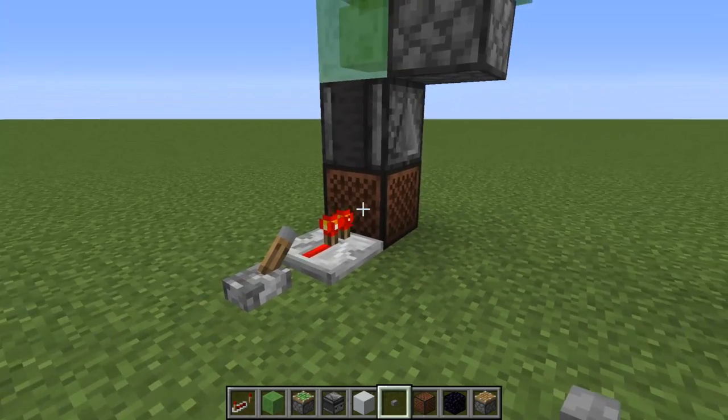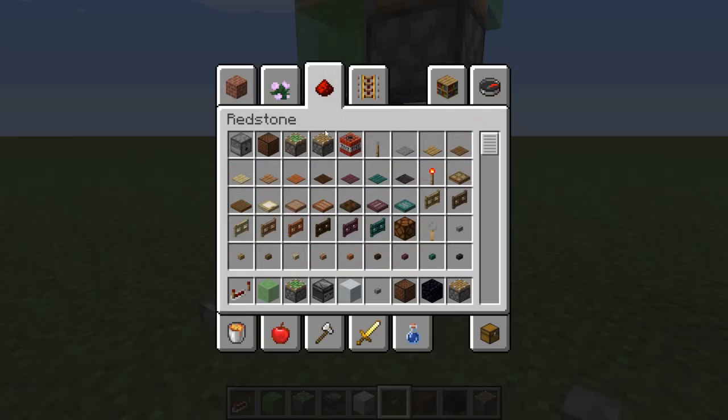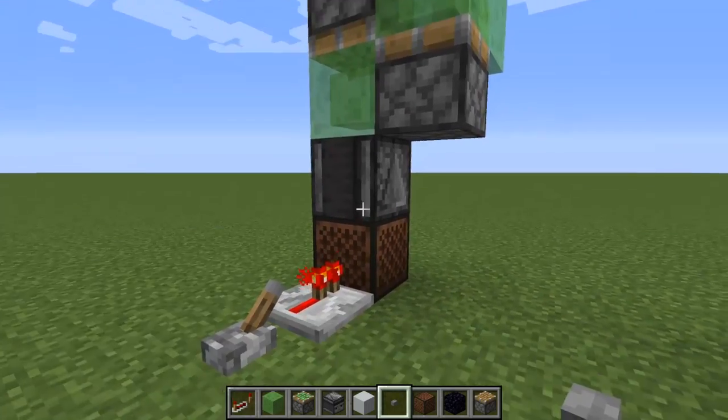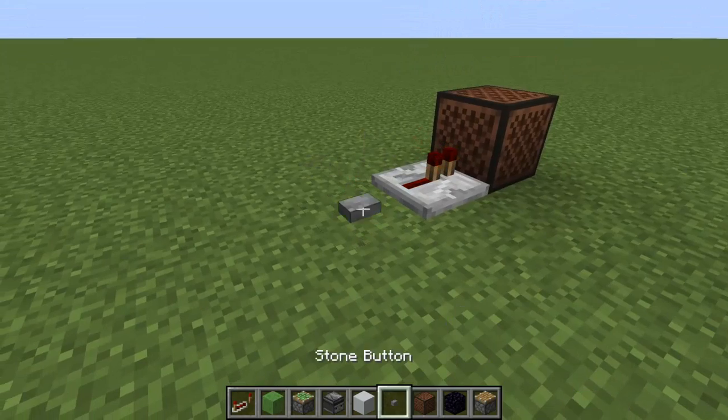Basically how it works is you update this block here. It doesn't have to be a note block — it could be a redstone lamp, or in theory anything you can update. As long as you get a block update to trigger this observer, it'll activate. It can be a button as well.